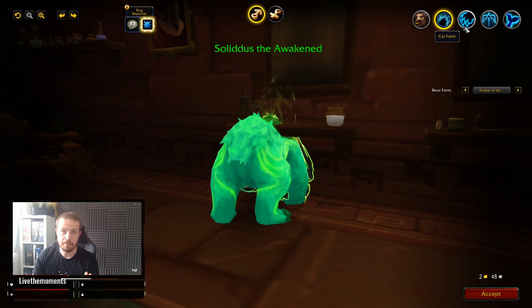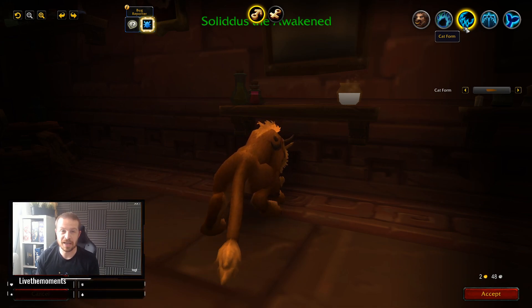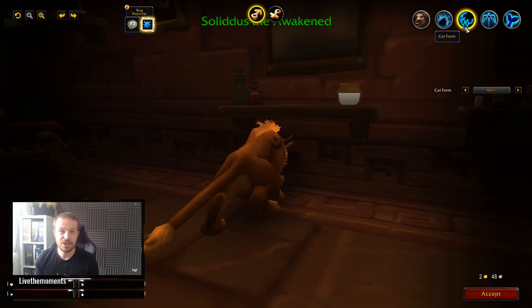The one I've been most excited for though is the cat form. Currently on live, if you want to play as the fire kitty you need to farm Firelands over and over again and kill the second-to-last boss — Fandral or something, I can't remember the name even though I've killed him so many times. He drops a toy which is a very rare drop chance, and that toy allows you to turn into the fire kitty.